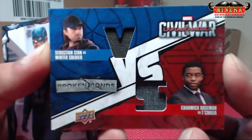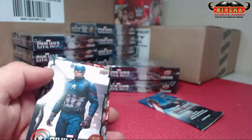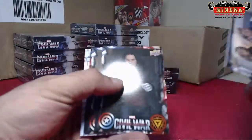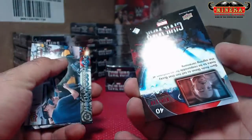Blue Team America — Agent 13, Sebastian Stan, and Chadwick Boseman as Winter Soldier and Black Panther. Dual relic. Oh, Agent 13 is Emily — gotcha! Oh, there's a red — numbered 19 of 100 on the red.